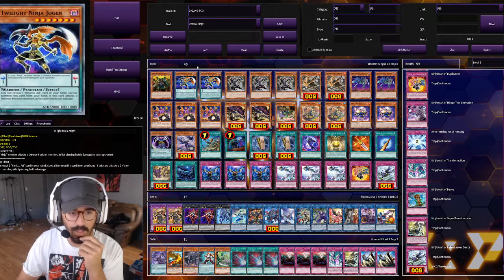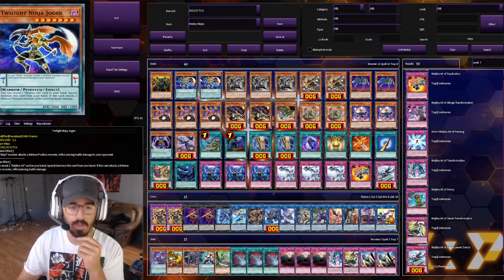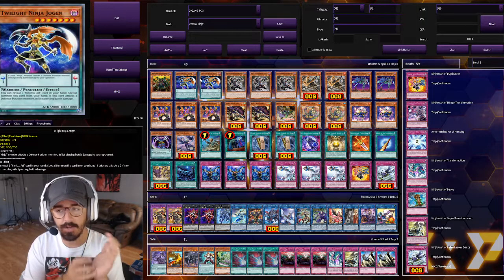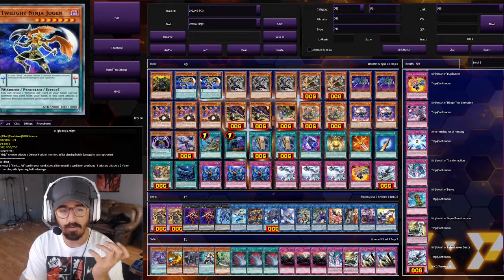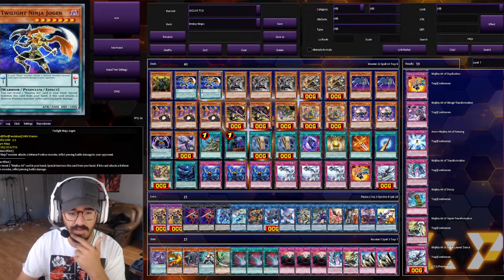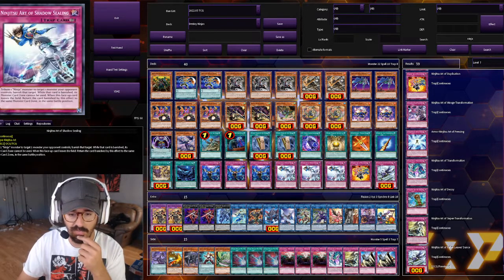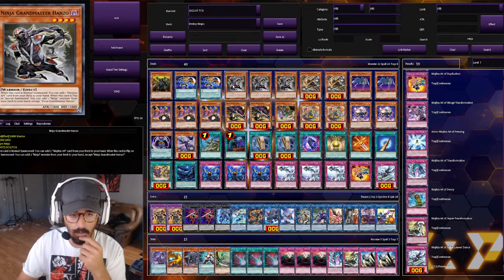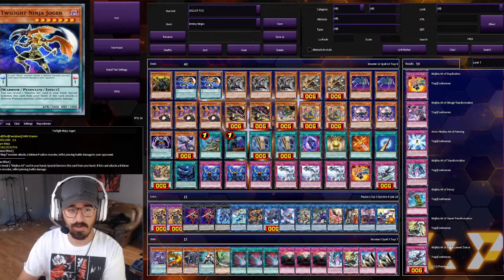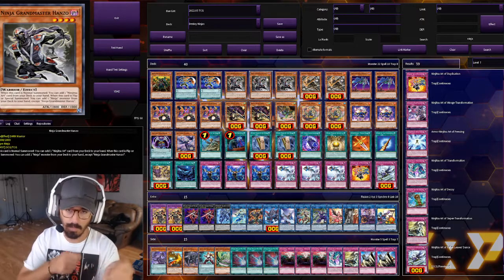We have two Twilight Ninja Jogun for Pendulum plays. Usually I run three, but the deck is pretty tight right now so I cut it to two. Jogun is a great extender if you have a Ninjutsu Art card in hand. Or if you just have Hanzo, you can Hanzo, grab a Ninjutsu Art, special summon Jogun, make Isolde, and go from there.